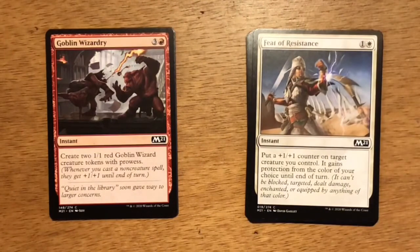Next up is Goblin Wizardry — four mana, three and a red. It's an instant. Create two 1/1 red Goblin Wizard creature tokens with prowess. I'm not very high on this card. Even in the blue-red spells deck, this just doesn't seem to have a payoff. There are a lot of better cards to be playing on turn four or five that are going to increase the velocity of your blue-red spells deck.